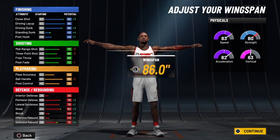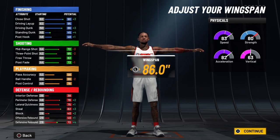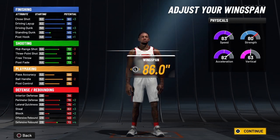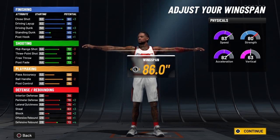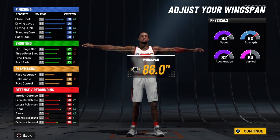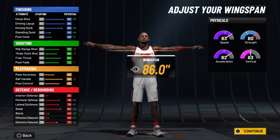On to your playmaking: you're going to have a pass accuracy of 62 at 99 overall, and when you ignite the slasher takeover, that will be 67. This is a demigod build — you will be able to get the triple-double with this build from time to time. Your ball handle will be 90 at 99 overall, and when you ignite the slasher takeover, that goes over the cap of 99 and will be 100.